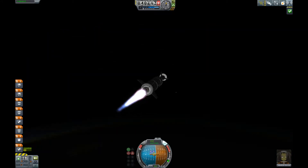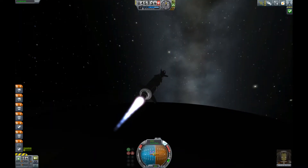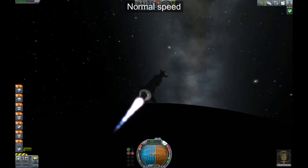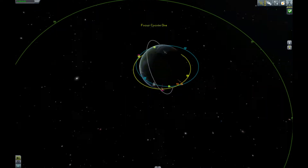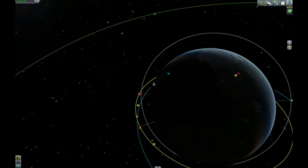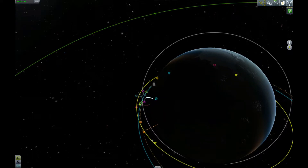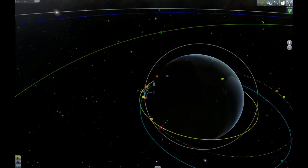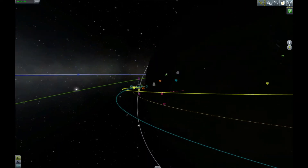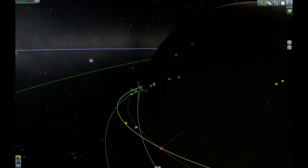I'm almost going to drop my fairing right here. Now we're going to check out our orbital screen as we are now circling Kerben already. For just doing this like this, it's not a bad place to intersect. So now we're going to fiddle around with the orbital maneuver nodes and make sure that we get an intersection that isn't too far apart. I'm going to check when inclination is correct.